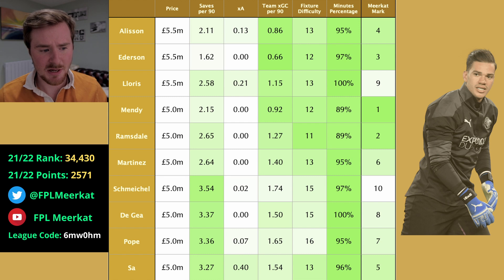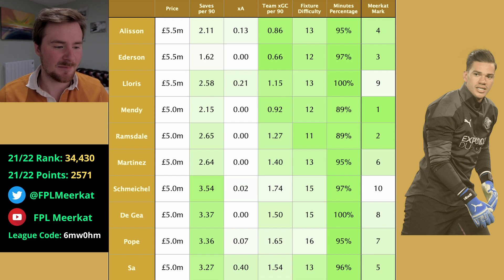Ederson I've put as third. He obviously plays for the best defence in the league — Man City — with 0.66 expected goals conceded per 90, that's about two goals every three games, so he's pretty much guaranteed a clean sheet every three games. Very strong statistics, but he's not going to get many save points. I think if you're going to pick Ederson, you're going for a double up on the Man City defence — the attacking output of the likes of Laporte, Cancelo, or the cheapness of Walker or Cucurella are better options there.